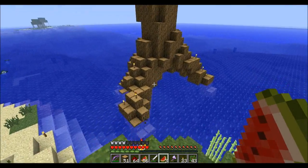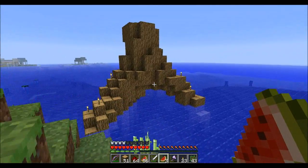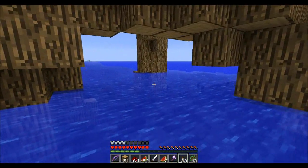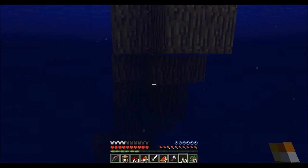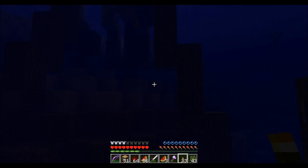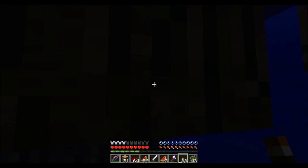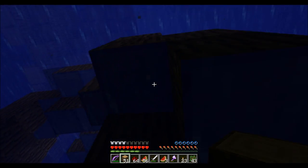Here you can see the progress so far. Basically what I'm trying to do is create a mangrove tree, and the roots are already going pretty far down. Not being able to fly around in creative is really annoying, and the ocean is pretty deep here. I have to work my way around and place torches to make sure I don't drown, which has almost happened a couple of times.